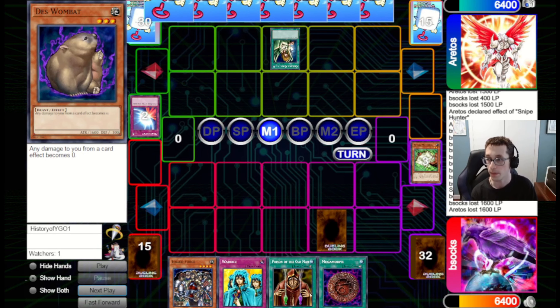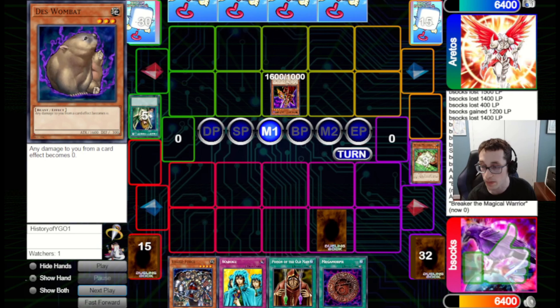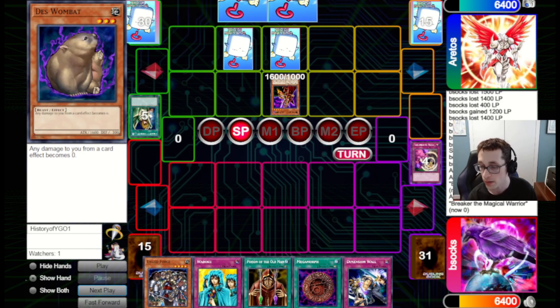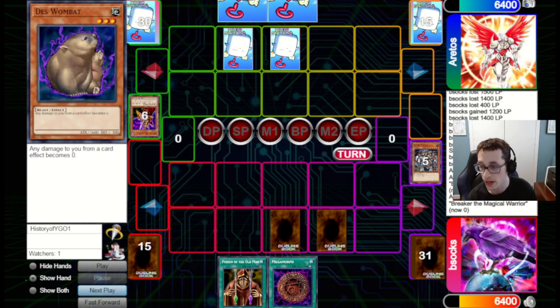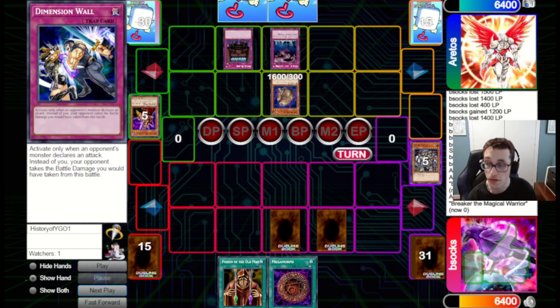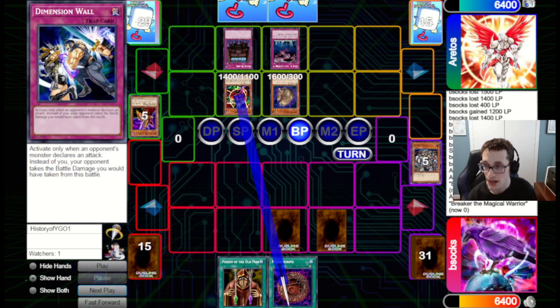They bring out Snipe Hunter and try to go for lethal damage. Luckily we can Poison to stay barely alive — 100 life points yet again. What is with Poison and retaining our life points at 100? This is a bad spot to be in — not really much can get us out of this. Momonga plus Megamorph is okay, but it won't do it, and that'll just be the end of the game. So even with the Jeffrey Fisiccaro list — the person who got top cut at the original SJC with this deck — the deck was not able to do it in these games.